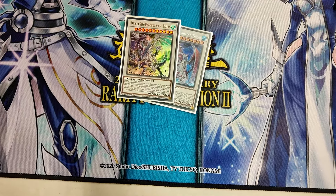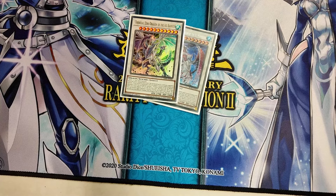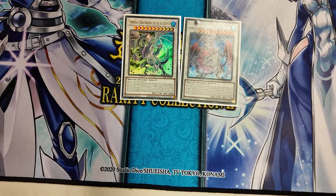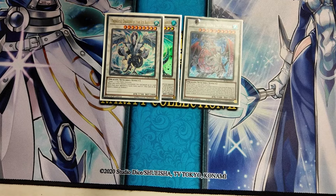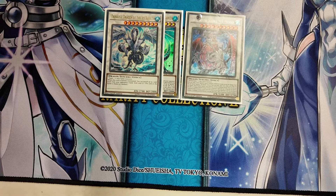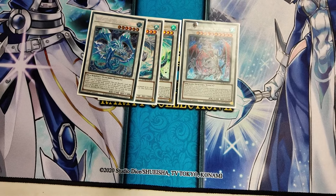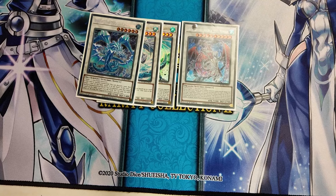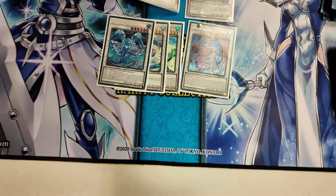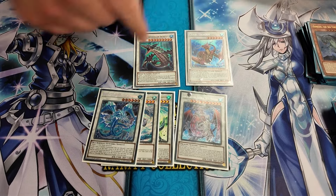As for the extra deck: Lance is the new boss monster. It has the effect that whenever your opponent special summons, it can special summon an Ice Barrier monster from the deck, graveyard, or extra deck — pretty much anywhere. So normally I'd summon this, then summon the Georgius, which would summon something else, or the Warlock or the Raiho — basically setting up three floodgates, and this is twice per turn as well. If it goes to the graveyard, I'd probably summon out Trishla, the Zero Dragon of the Ice Barrier, which can banish three cards off the field. When it does leave, it will summon another Ice Barrier monster and treat it as a Synchro Summon.